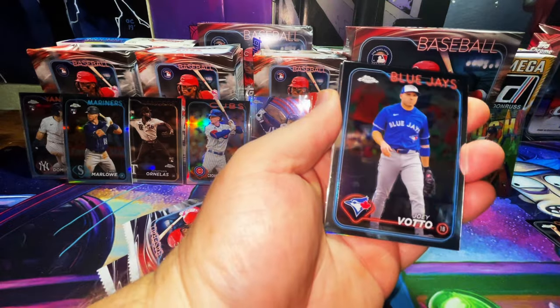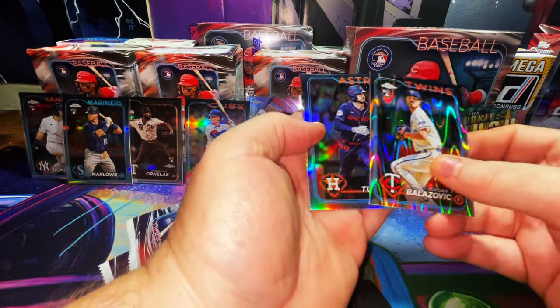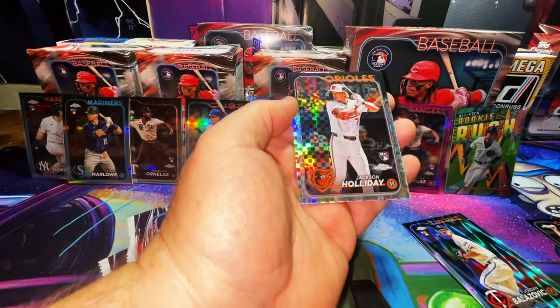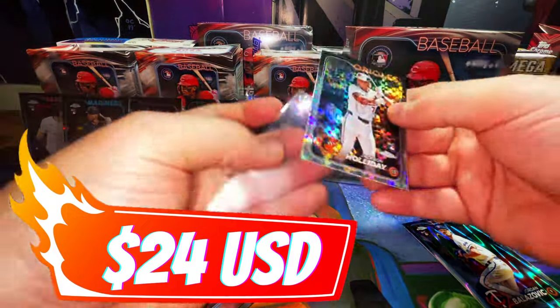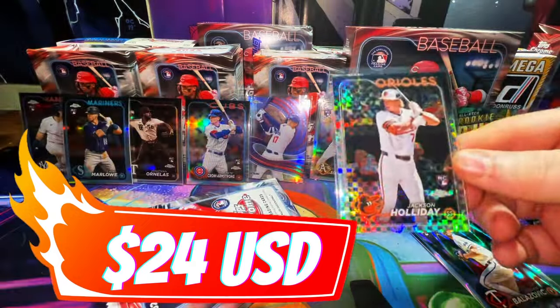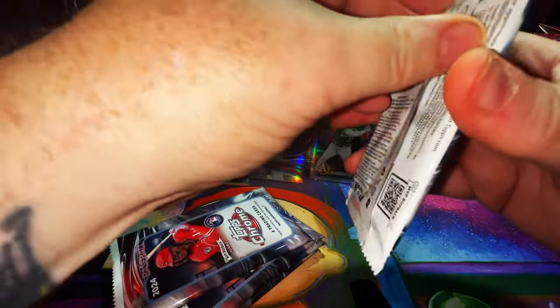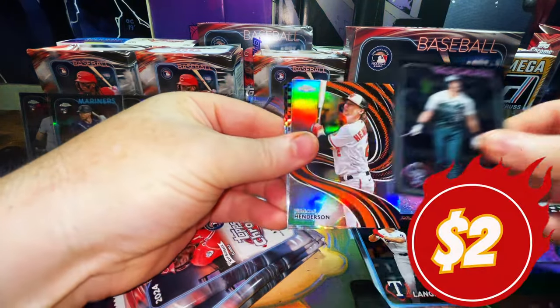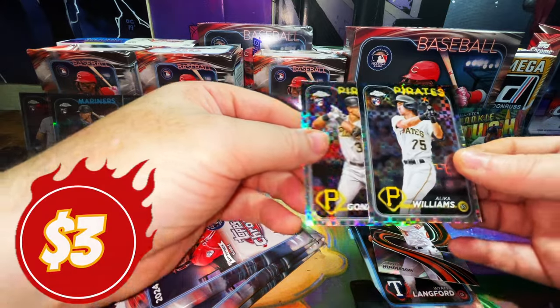Seiya Suzuki, Joey Votto, Brett Baty — that's a ray wave or lava — Jordan Balazovic, and a Kyle Tucker refractor. Jackson Holiday — freaking X-Fractor! I didn't even know he was in there. Wow, look how awesome that is — that is freaking sick! Isan Diaz, Will Benson, White Lankford — hell yeah — Ryan McMahon, Gunnar Henderson, another one of those Strokes — those are beautiful — and a Leody Taveras Williams rookie card X-Fractor and Nick Gonzalez. Those are great.